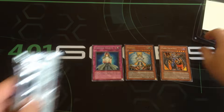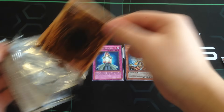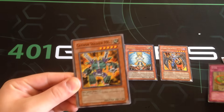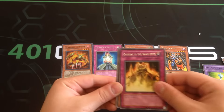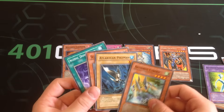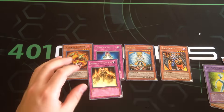Let's go with the last pack and see if we can pull one foil. We got Cannon Soldier MK-2, Neospatian Twinkle Moss, Volcanic Counter as our super rare — wow, okay! We got a volcanic card as our super rare. Also Offering of the Snake Deity, Armored Cybern, Atlantean Pikeman, Sea Koala, and an Acidic Downpour. Awesome.